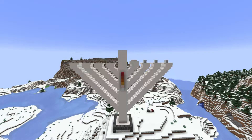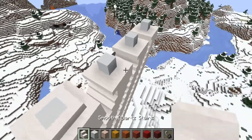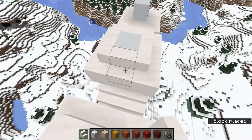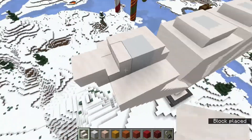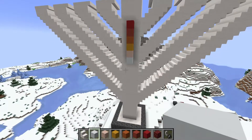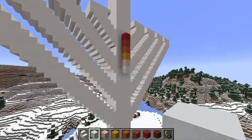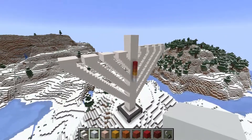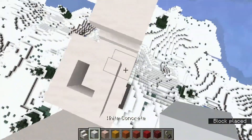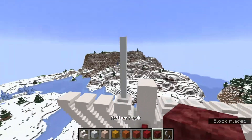Now we're on to the part where we add the final thing. In order to do that, we need just a couple of stairs surrounding the base of the candle. I placed white concrete since it won't be visible — it's not important what block it is, besides maybe TNT. Add these, and we need to add a gradient. Stack about 10 blocks starting from here — 1 through 10 — and make the 10th block netherrack. Now we have the candles.